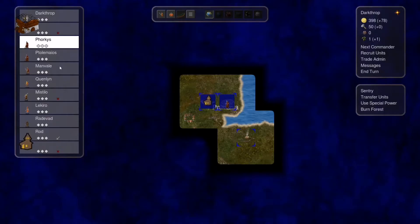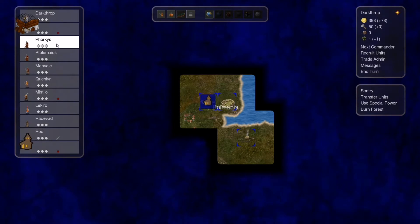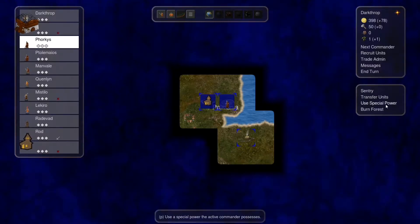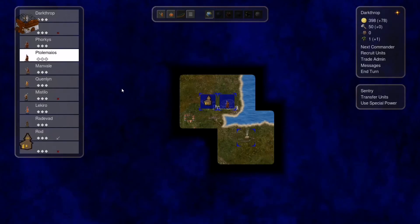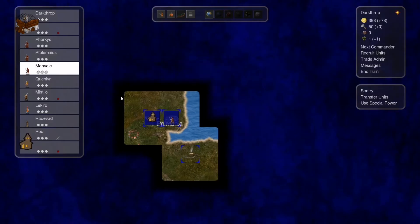This guy is another hedge wizard — a fire hedge wizard — and we can actually specialize him. He will probably become a pyromancer or something. This guy is an earth-oriented wizard and will probably become a wizard related to earth. We also have other leaders.